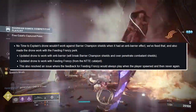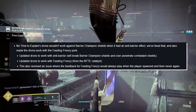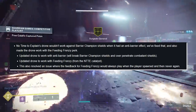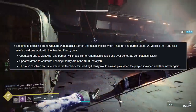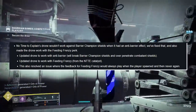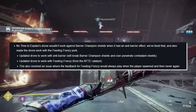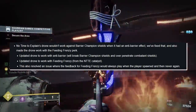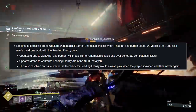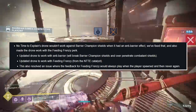No Time to Explain: the drone wouldn't work against Barrier Champion shields when it had Anti-Barrier effect — that's been fixed. The drone will now break Barrier Champion shields and over-penetrate combatant shields. Also, the drone has been updated to work with Feeding Frenzy from the No Time to Explain Catalyst, which also resolved an issue where the Feeding Frenzy feedback would always play when the player spawned and then never again.